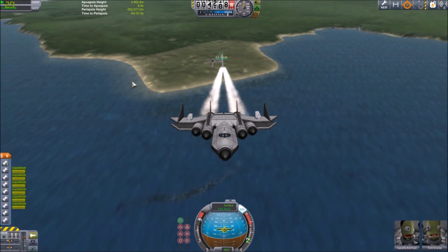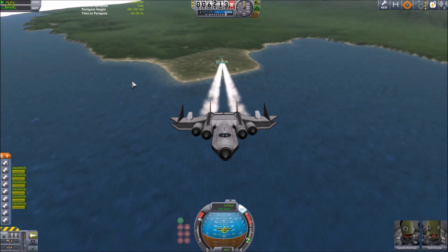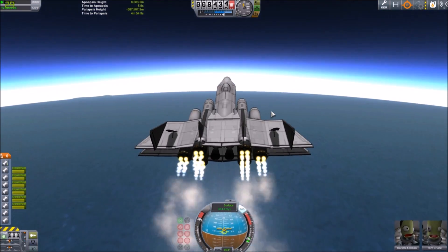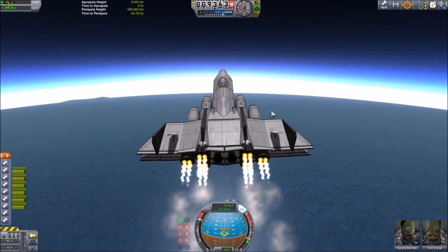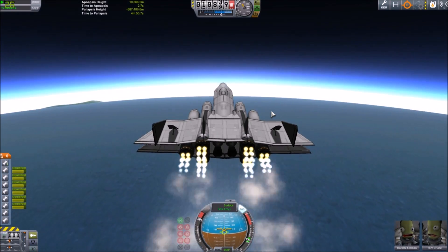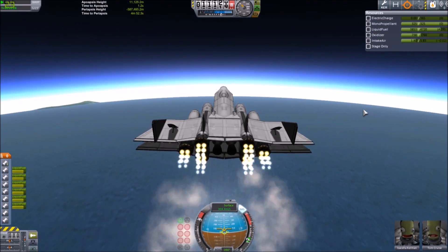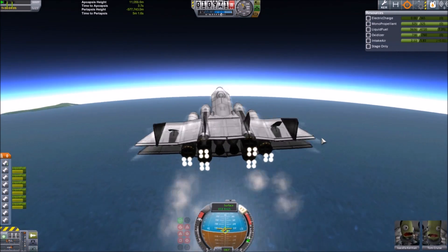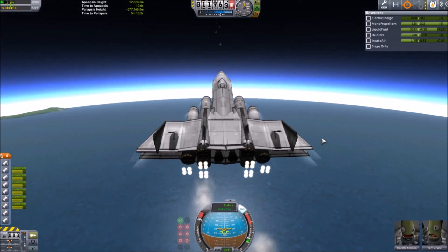We are now putting our craft into orbit and as you might see, I really didn't use the best approach here since I have to burn a lot of extra fuel in order to achieve orbit. This costed me around 600 delta-V in comparison to an earlier ascent I did just a few minutes ago, so you see that the right ascent method matters a lot.